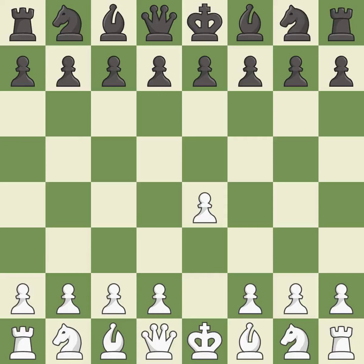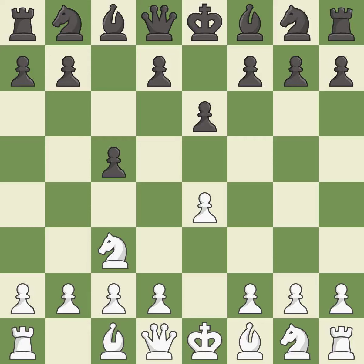Opening with the king's pawn controls the center and opens up the light-squared bishop and queen, often leading to sharp games. The Sicilian Defense controls the d4 square with the c-pawn. The closed Sicilian controls d5 with the knight and aims for slower development without an immediate d4 push. e6 supports the d5 square and allows the dark-squared bishop to develop. g3 prepares to fianchetto the light-squared bishop to g2, where it will control the center from the long diagonal.